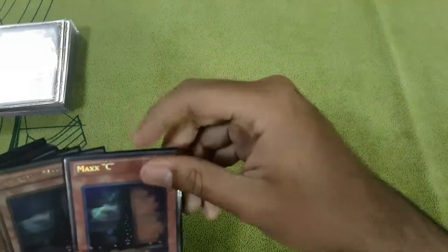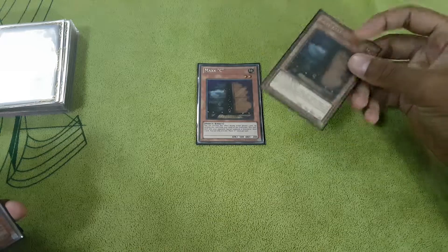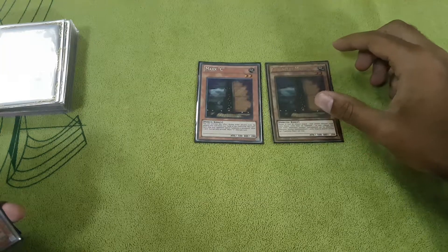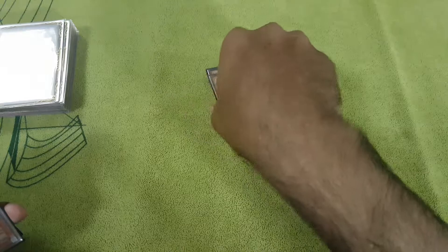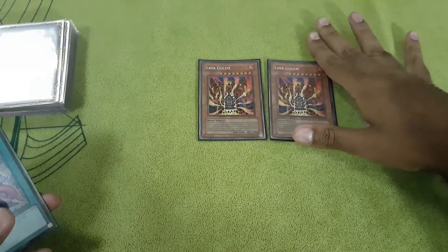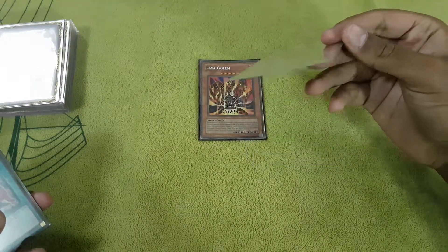I decided to run double Maxi in this deck since you're going against decks like Mombrat, Zodiacs, and whatever — this card is really good. It stops your opponent from overextending and helps you get more cards, since the more cards you have in this deck, the stronger you are. I run Tekken and I don't run any Kaijus — I run double Lava Golem because I'd rather go 2-for-1 instead of 1-for-1.